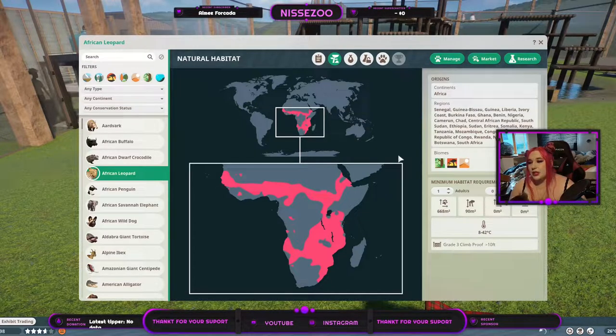They need 90 square meters of climbing area — the other leopards either don't need it or need 80. They live from 8 to 42 degrees Celsius, and you need a great free fence, climb-through, and 10 feet tall — that's just over 3 meters.